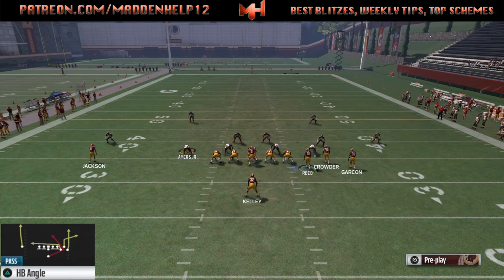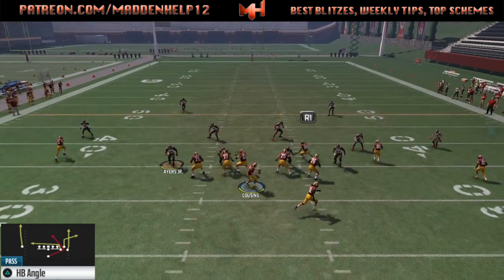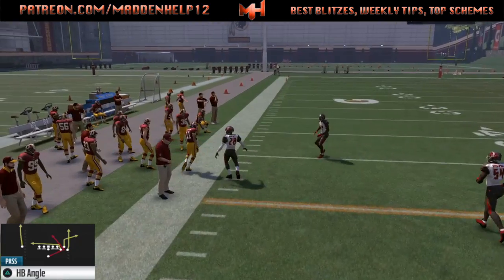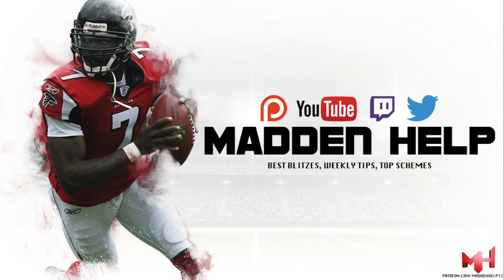I hope you all enjoyed this video on the halfback angle. Stay tuned for the other videos as well. We're going to be going over the halfback slash, the PA boot slide which is really good, Seattle, or four verticals. Those are the main plays you want to mix into this concept for this mini scheme.